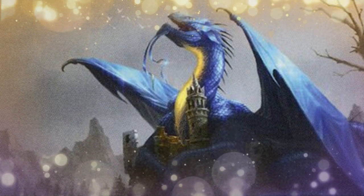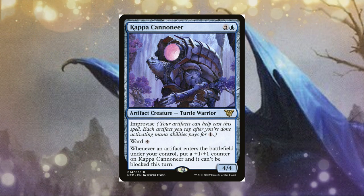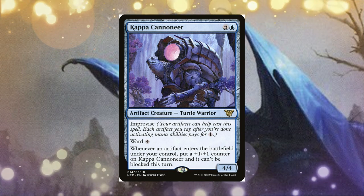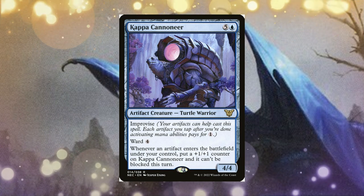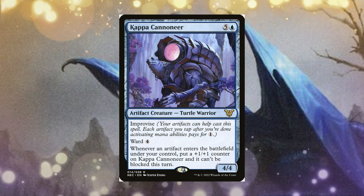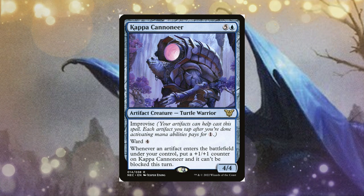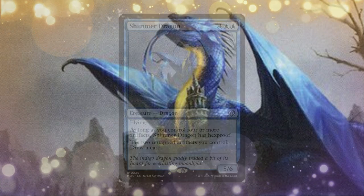I also want to bring attention to Kappa Cannoneer — one of the Teenage Mutant Ninja Turtles cards. It has improvise so you can tap artifacts to pay for its cost, it has ward 4, and whenever an artifact enters the battlefield under your control, you put a +1/+1 counter on Kappa Cannoneer and it can't be blocked this turn. If you have this on the battlefield and play your Goose Hydra for 10, five food tokens enter and you put five +1/+1 counters on Kappa — and it can't be blocked. Pretty insane value.